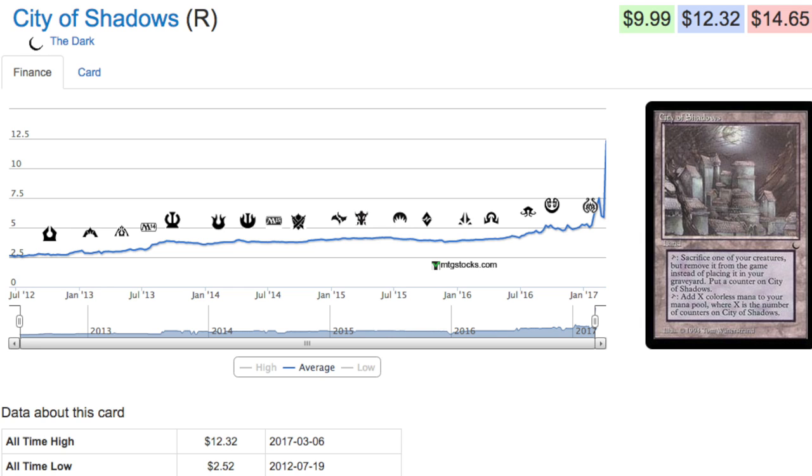The EDH decks that manipulate counters, double their counters, triple their counters — you know what decks I'm talking about. They printed a new commander which is all about counters, and City of Shadows produces a ton of colorless mana in that deck. Leave me a comment below — do you like this card, do you dislike it, do you feel like it's worth twelve dollars, less, or maybe more? Leave a comment below.